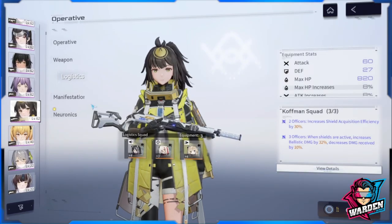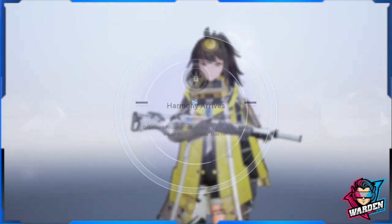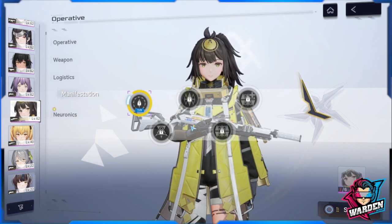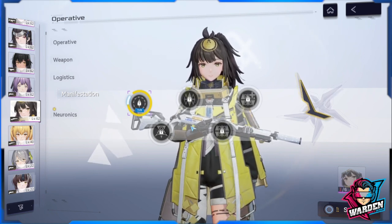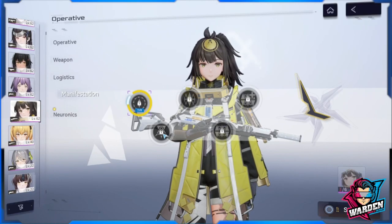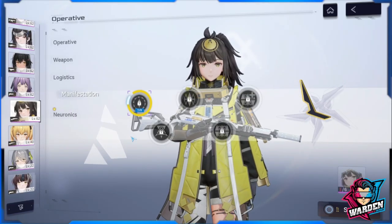For her manifestation, ideally take her to Manifestation 3 and Manifestation 5. At zero manifestation she is already terrific. Manifestation 1 is more offensive — it provides an additional initial blessing when Decreased Protection ends. Manifestation 2 gives a 30% chance to obtain the aptitude effect when shooting through Decreased Protection. Both M1 and M2 relate to the standard skill's interaction with Decreased Protection.